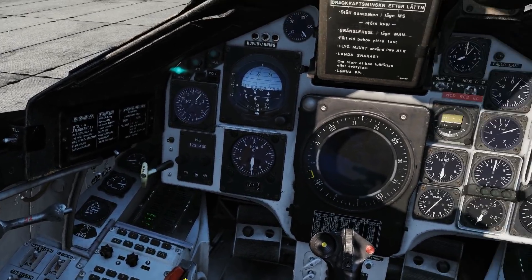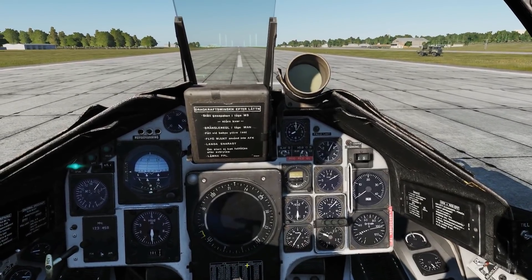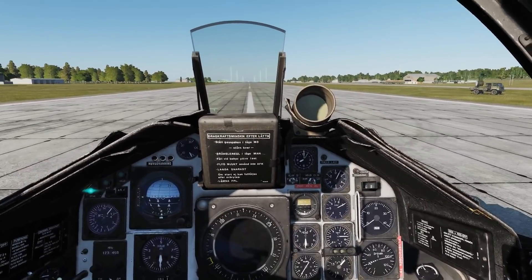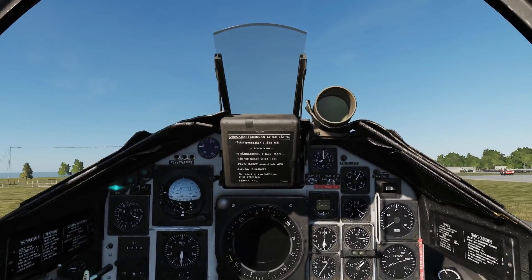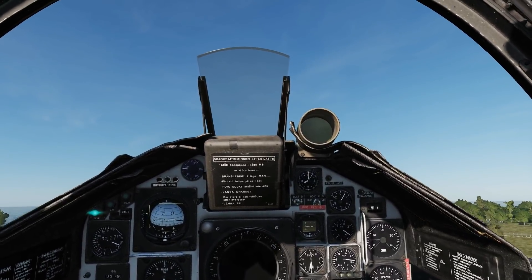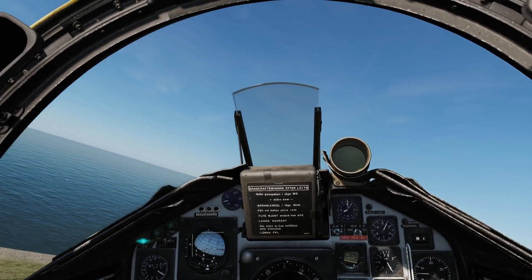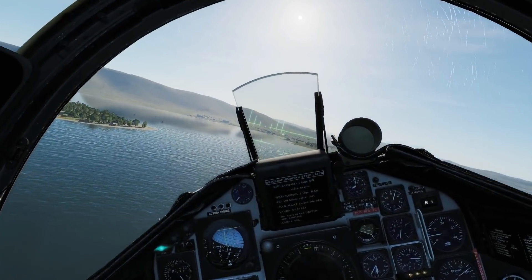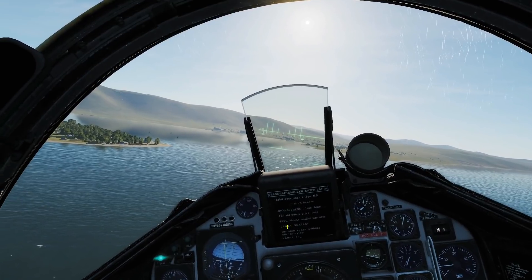Let's set ourselves to nav mode — we don't have to drop in a FAF, we can drop in nav mode. Let's go to mil power, brakes on, stage two burner, and off we go. Rotate, gear up. There's no time to lose so we'll turn straight onto the waypoint, which is over there to our left. We can see our waypoint that we set, so we can locate the targets that way.